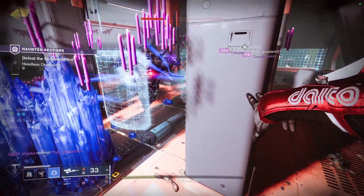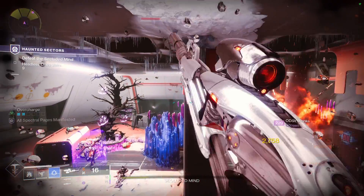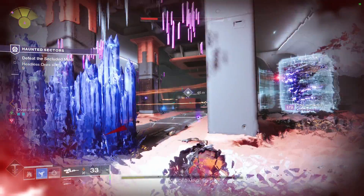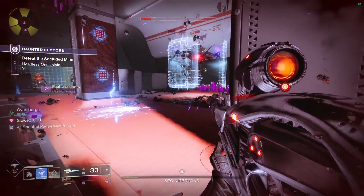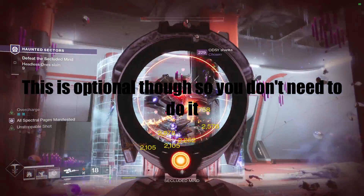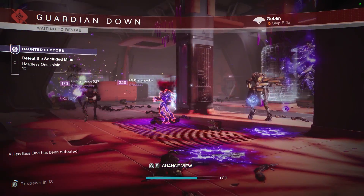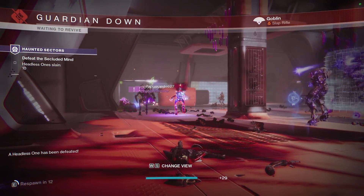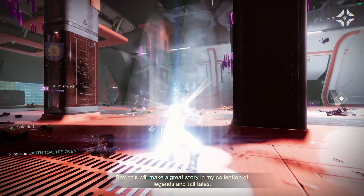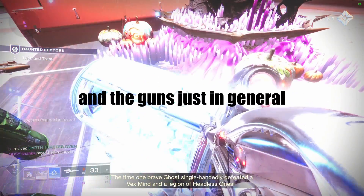The max is 75 Spectral Pages. When you hit max, start doing Haunted Lost Sectors. If you want more converted pages during the boss fight, don't melt the boss instantly during the shield phase — there are actually three capture points in the boss shield phase, so get the last one before destroying the shield if you want the extra Spectral Pages. To get a better chance at the guns like the god roll Jurassic Green, fill up those pages first for a better drop chance.